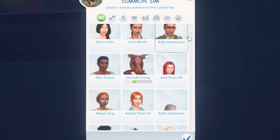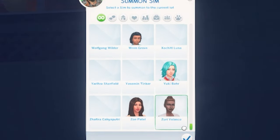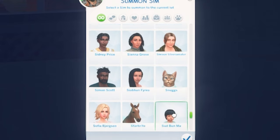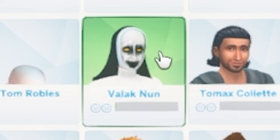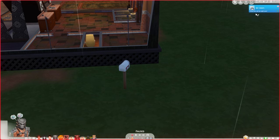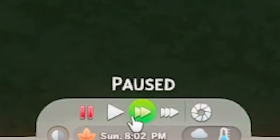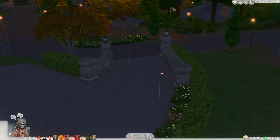Listing all Sims literally lists every Sim in existence — even dead Sims, Sims that are homeless, Sims that don't have a place. I'm going to summon Valak from our series — terrifying, I know. You'll see it says 'Valak none will be right over.' Hit the play button and Valak should show up momentarily.